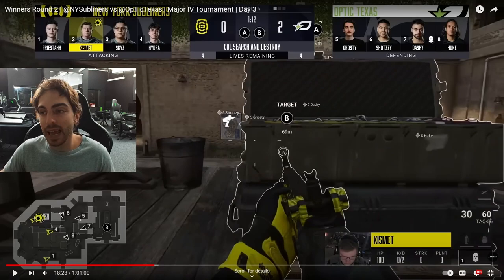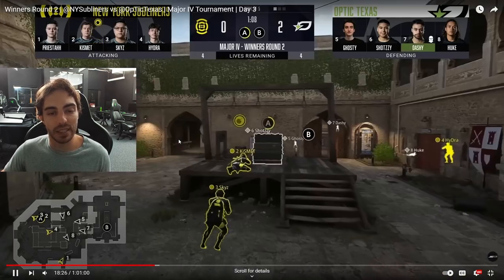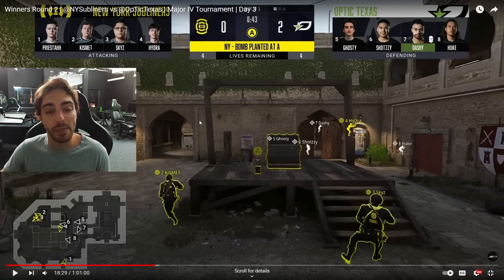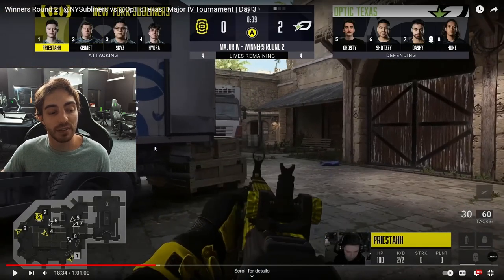Dan eventually gets into the P5 spot where he can watch the cross through the cracks in closed. He doesn't see either number two or number three cross, so we're not even expecting the beam on bomb. Bomb goes down and it's so confusing for our players because we're not expecting them to be on bomb, and they've already gotten it planted. Bomb goes down and we just have to make plays.